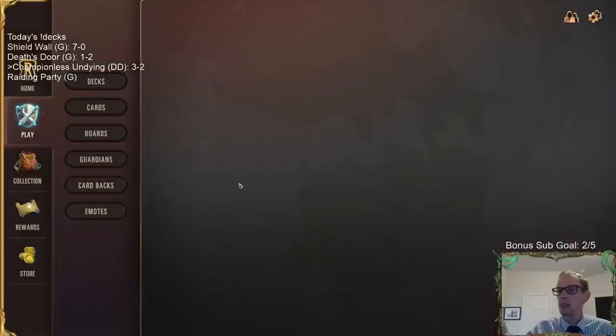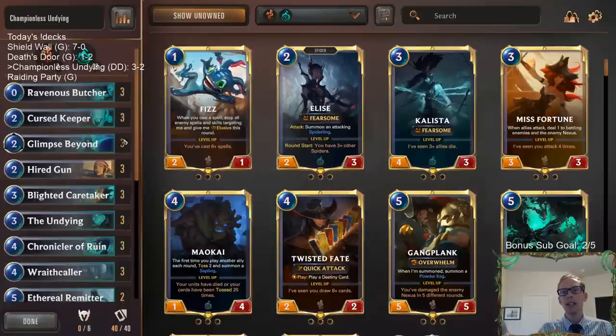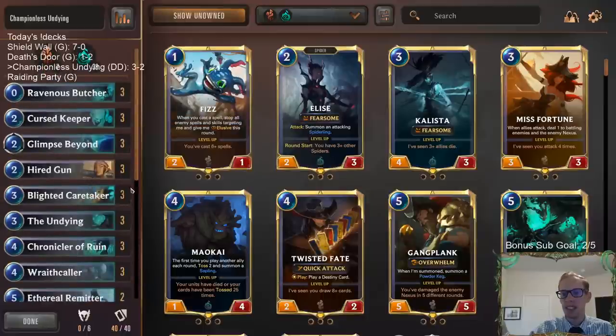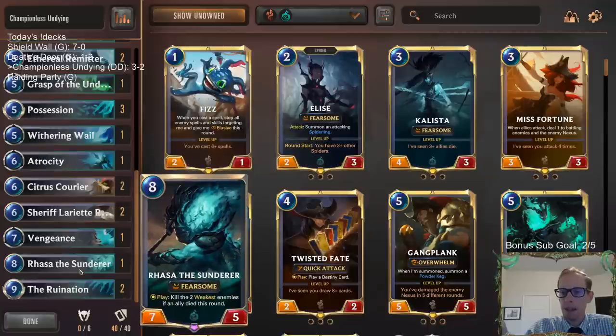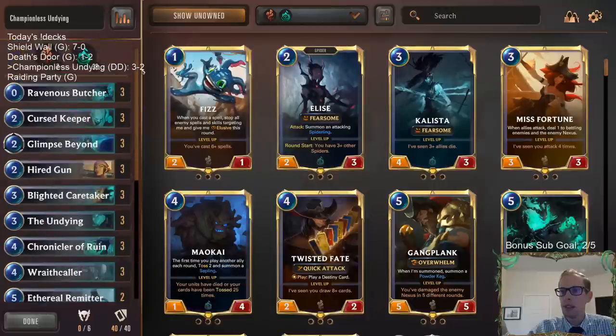Honestly our deck was really good. So we went three and two — technically three and three, but we had one game that just shouldn't really count where we mulliganed and got all six-mana cards. That was a ridiculous game. So three and two of the real games, and honestly one of those losses was my fault — I could have used Sheriff Lariat Rose to make all their things Vulnerable, dealt more damage, and had Atrocity in hand to finish them. So we could have gone four and one.